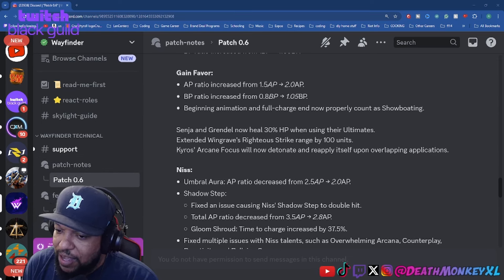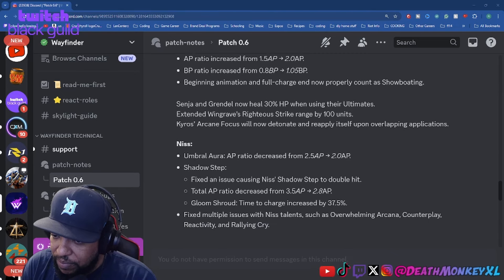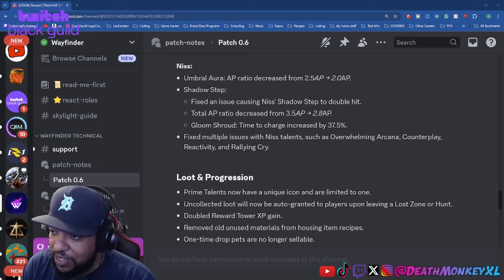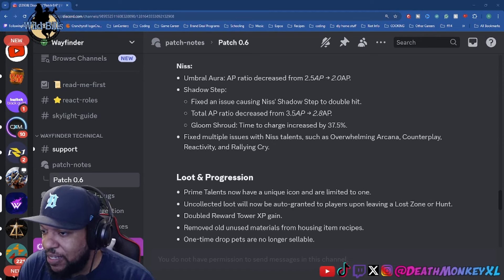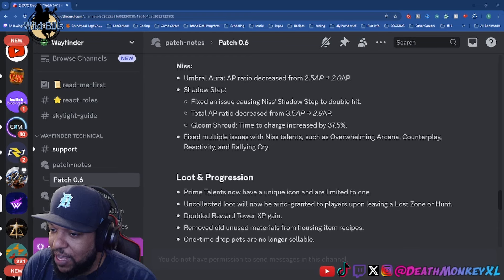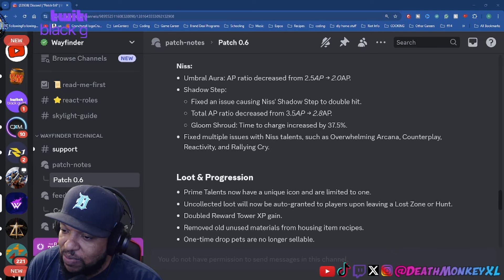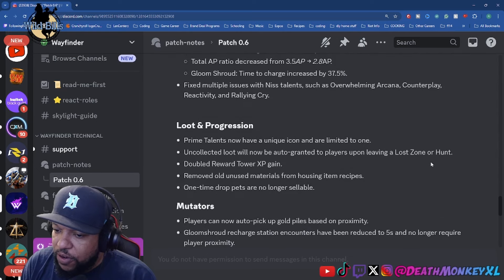They extended Windgrave's Righteous Strike range by 100 units. Kairos' Arcane Focus will now detonate and reapply itself upon overlapping applications. For Niss, Umbral Aura AP ratio decreased from 2.5 to 2.0. Shadow Step had an issue causing double hits fixed, and total AP ratio decreased from 3.5 to 2.8. Her Gloom Shroud time to charge has been increased by 37.5%. They also fixed multiple issues with Niss talents including Overwhelming Arcana, Counterplay Reactivity, and Rallying Cry. So Niss has been nerfed.